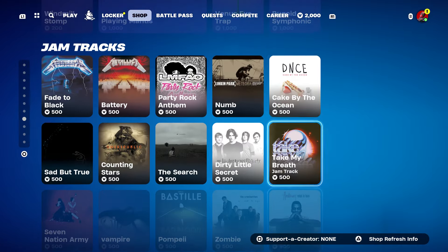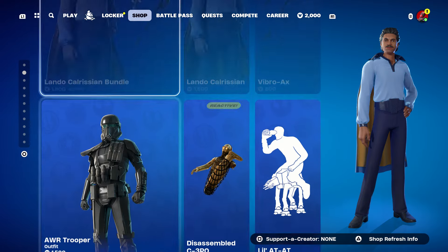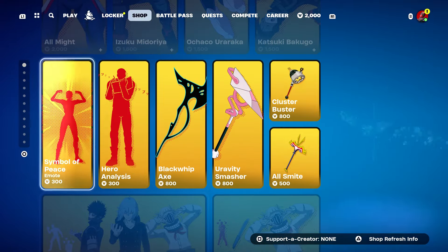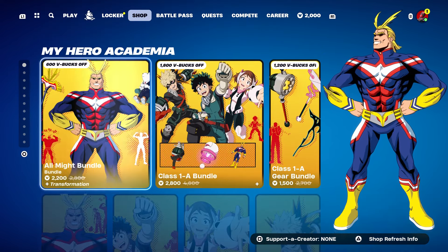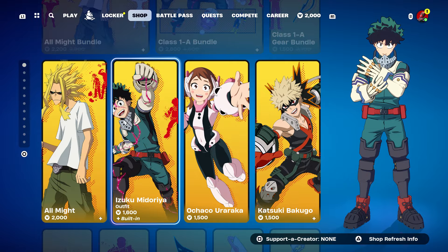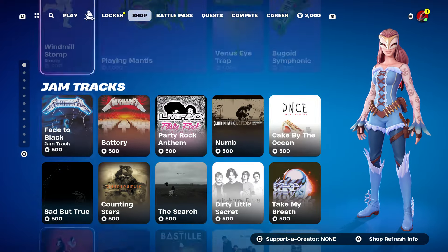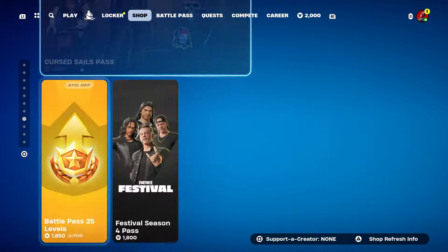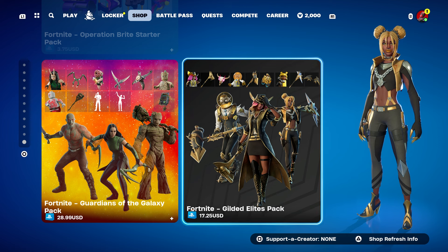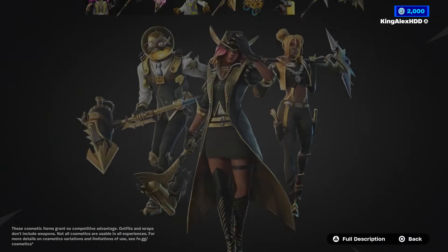I'm going to show you the steps. Now if you guys are ever trying to do this method, you're gonna have to do the steps I'm about to show you. The skins I'm talking about are this skin right here — the Guardian of the Galaxy, or the Gliding Elite Pack, I guess that's what it is.